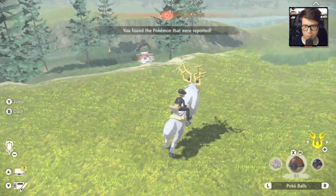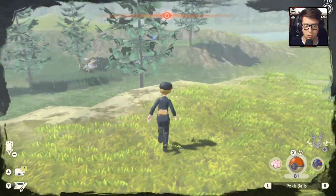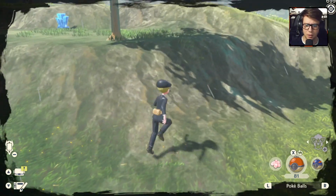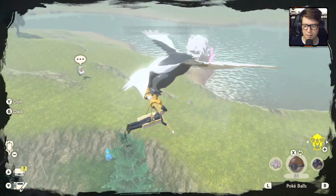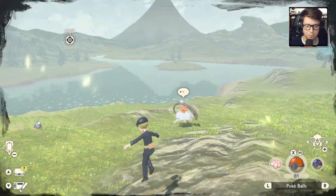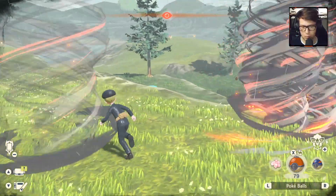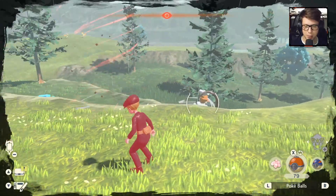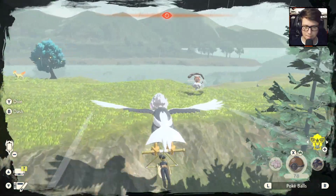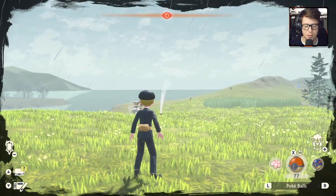I don't care about the Ponyta. I'm busy fighting a legendary that's kicking the crap out of me. Probably going to kill me. Am I burned? What the heck? I've never seen that before. He might disappear, and then we'll have to go rest and come back. He blocked me — he knew the direction I was running in. It's so hard to get him.